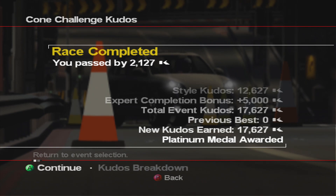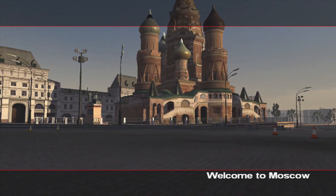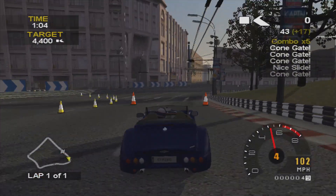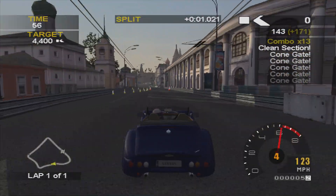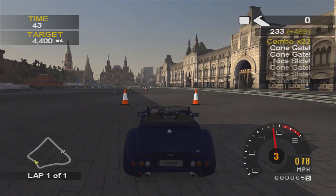Moving on to the last one for the episode — cone challenge 16 in the Morgan Aero 8 — which I found the easiest out of the four. It's the shortest track, not a great deal of kudos needed, and it's quite wide so there's a lot of room for error. You can tell by the map it's like a deformed square, so there are four straights. Starting things off with a slide — it's quite hard to get that first slide but it is important for the combo. I did pass it the first time but wasn't quite enough, so I had to make more combos happen. Driving normally through this bit, nearly losing it, then sliding around here getting a couple in.